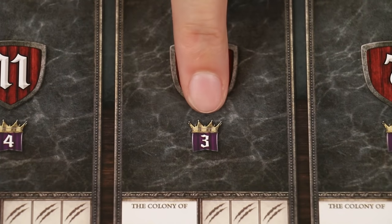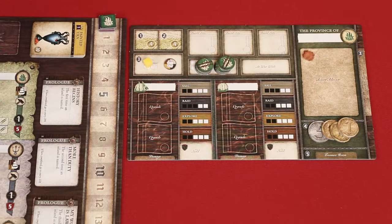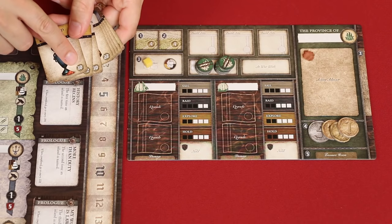In Seafall, this is the symbol for glory. None of the advisors that you can hire at the beginning of the game will provide you with glory, but ones you might unlock later could. When you hire those advisors, look for this symbol and then gain that number of points on the glory track. Instead of gaining an advisor, you may buy a single treasure from this deck, choosing any one of them and then paying the cost here.